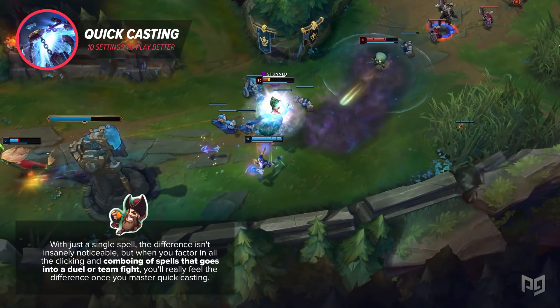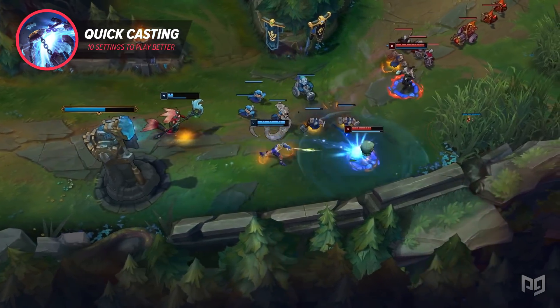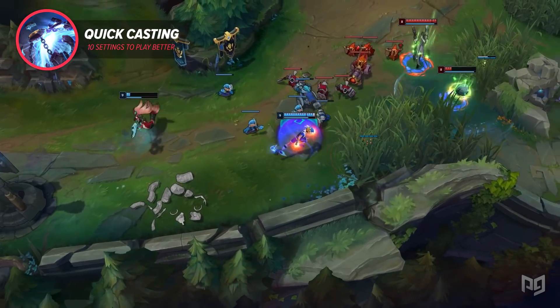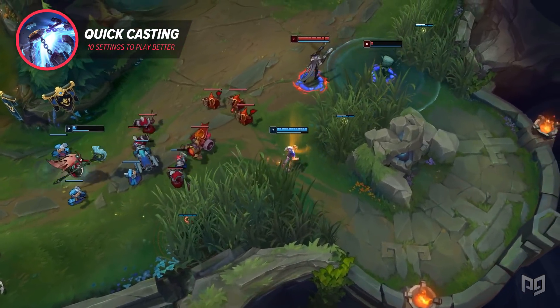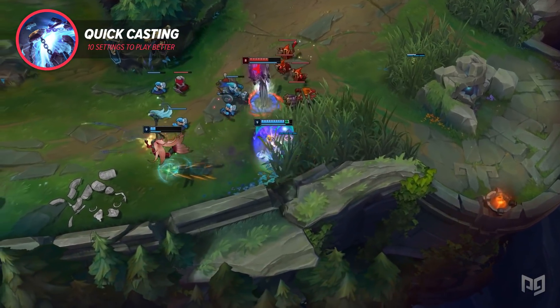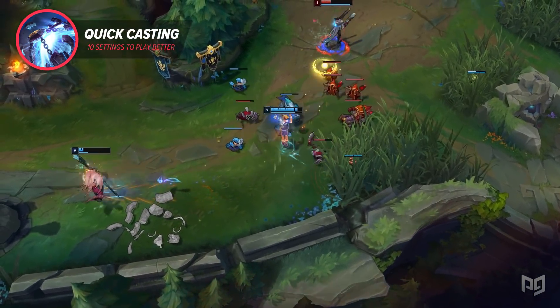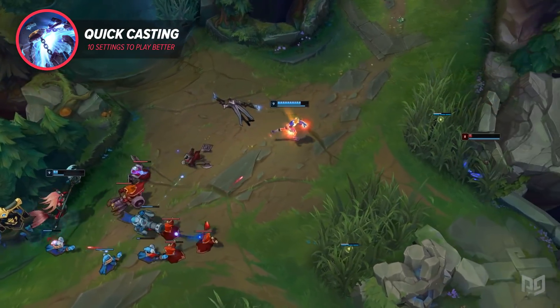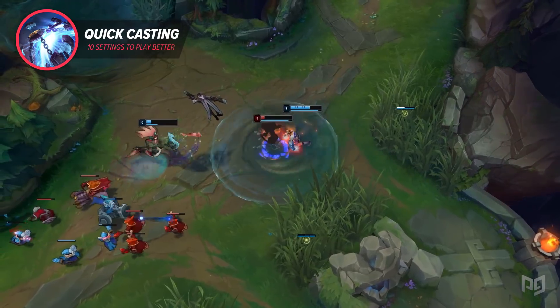But when you factor in all the clicking and comboing of spells that goes into a duel or teamfight, you'll really feel the difference once you master Quick Casting. It's especially noticeable on champions that burst for a lot of damage in a quick combo, like LeBlanc or Annie, or mages that spam a lot over time with super low cooldowns, like Ryze and Cassiopeia. And it's not just mages — whether you're trying to flash W as Maokai or Arcane Shift away as Ezreal, Quick Cast can save you just enough time to decide whether you succeed or not.